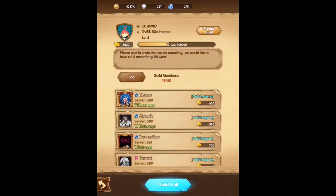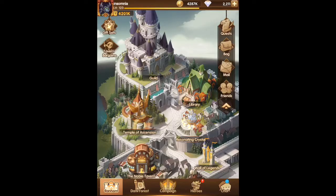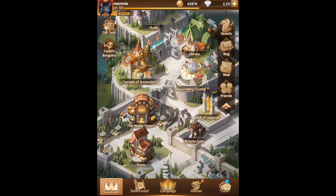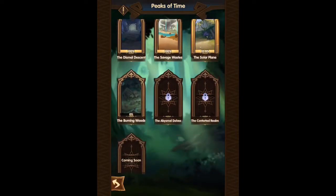Even when you look at the guild boss, nothing there — no hero essence. The second place you really do get an abundance is from the Peaks of Time. This is where I got a majority of my hero essence.